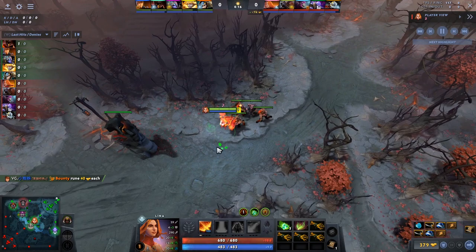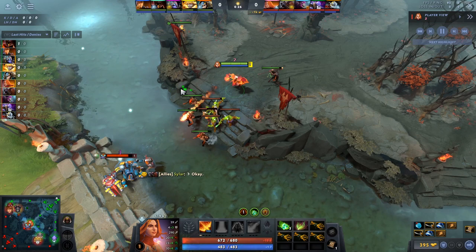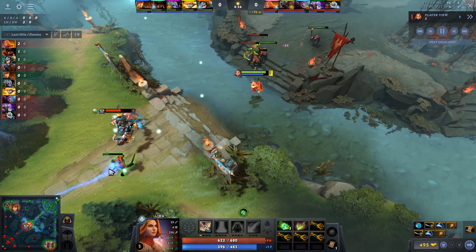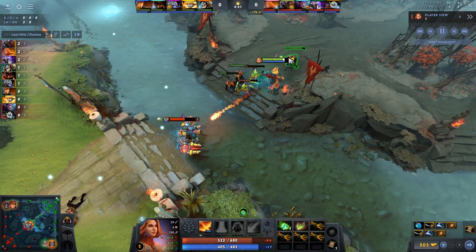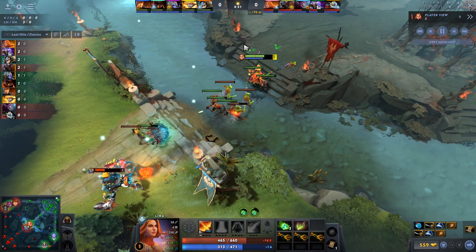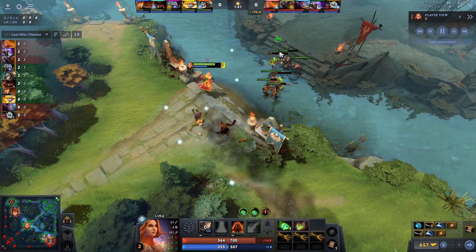Now we're jumping into a game of Paparazzi playing Lina mid. He blocks the creep wave, which is really good — most heroes mid want to do that. The main thing I want to show here is how he clicks the enemy range creep and then secures the CS with Dragon Slave. He's constantly using Dragon Slave to secure CS while also harassing the enemy with that same Dragon Slave — lining himself up with creeps but also in line with Tinker so Tinker gets harassed, almost like a TA lining up the last hit and harass together.